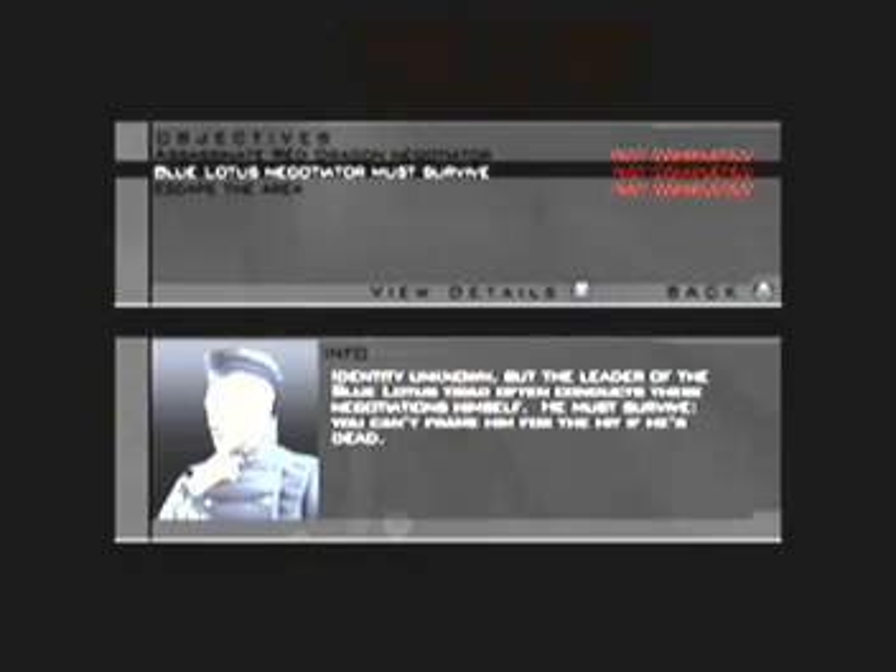Starting off with objectives: kill this guy, ensure that this guy lives, and then leave. A little bit different from the past few missions — we don't have to rescue him, we just have to make sure that he doesn't die. Which is easy enough. With the method we're going to do, he will want to run away.